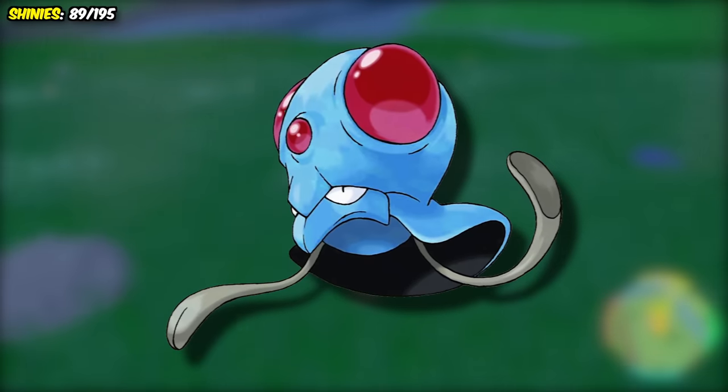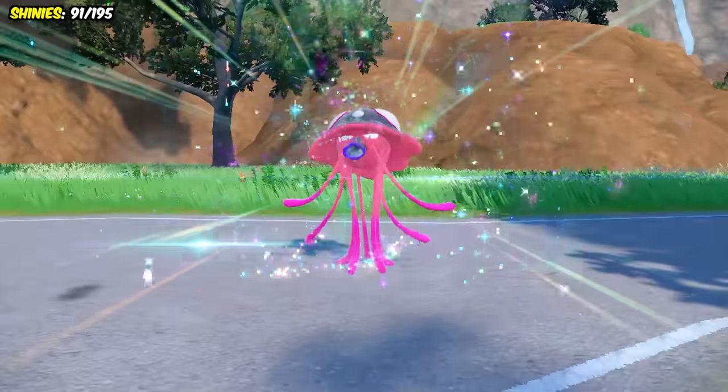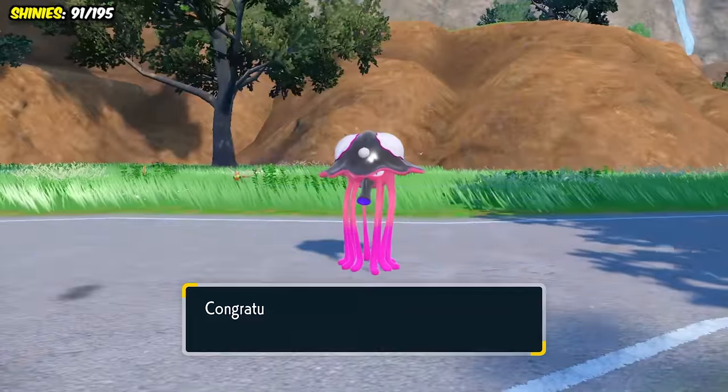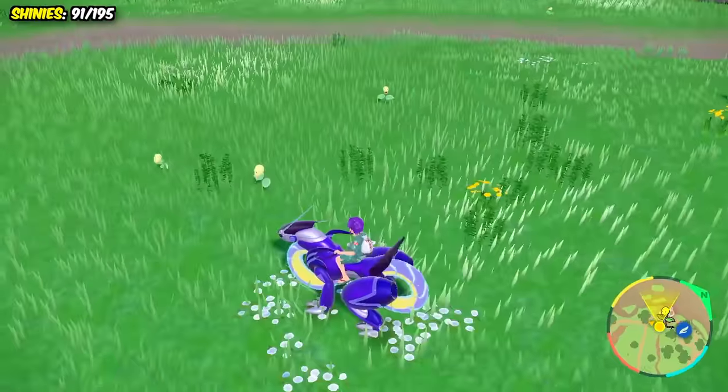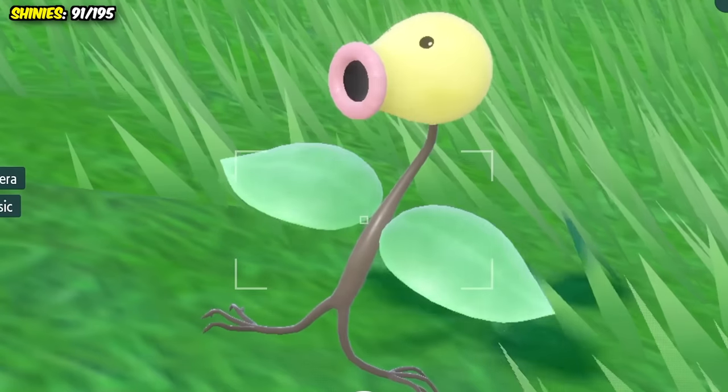Next came the strange tentacle lookalike, Toadscool, who was found in 40 minutes using the outbreak method. And honestly, his and Toadscool's shinies are actually extremely cool. And speaking of outbreaks, we then hunted for the 69th Pokemon in one — Bellsprout.